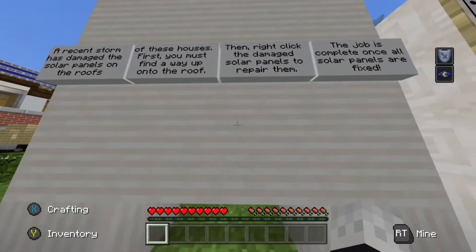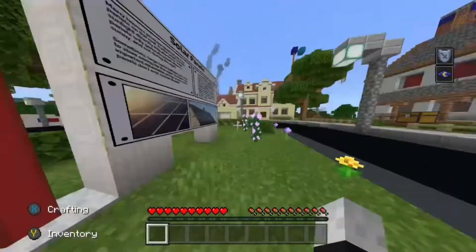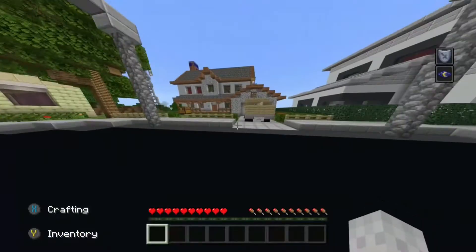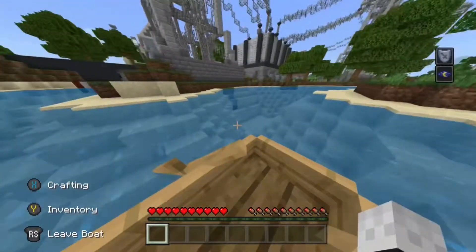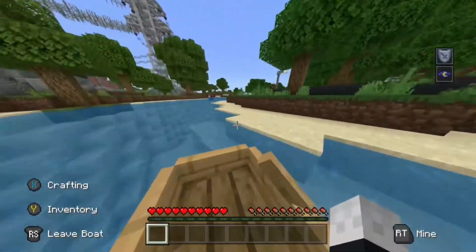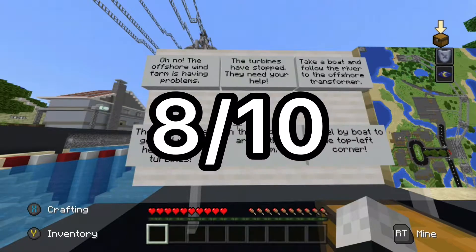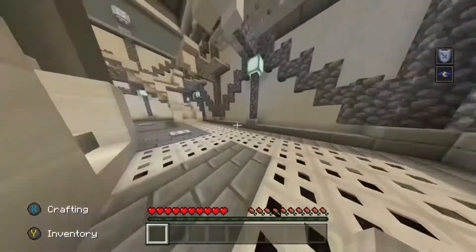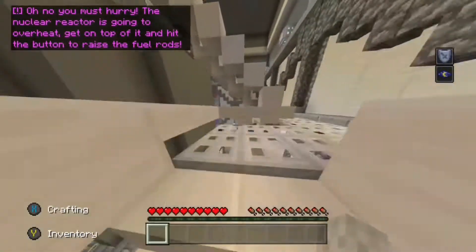These challenges are located near red beacons which have pieces of information near them about the corresponding energy source. Being honest, I'm not the biggest fan of this idea but they have executed it very well. Overall, I give the idea of the map an 8 out of 10 because they turned a very mediocre idea into something that is actually very enjoyable.